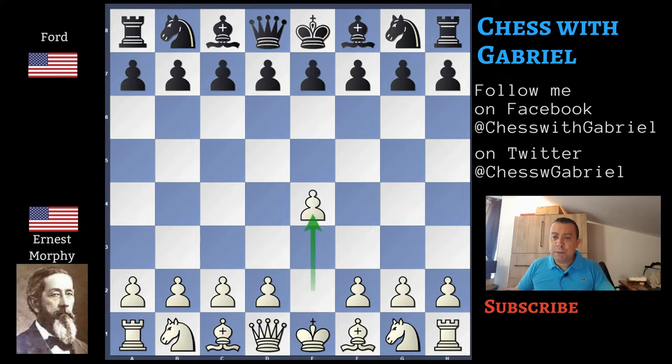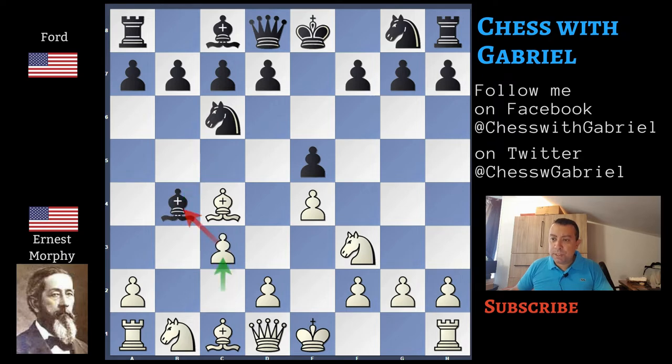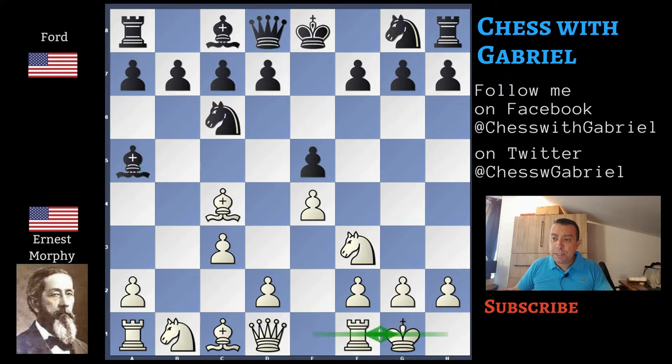e4 for Ernest Murphy, e5 by Ford, knight f3, knight c6, bishop c4, bishop c5, and b4 — the Evans Gambit. Bishop captures b4, c3 threatening the bishop, which comes back to a5, and now castles for white.